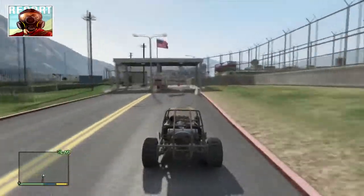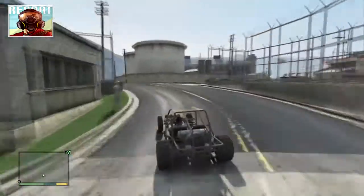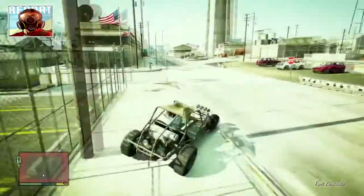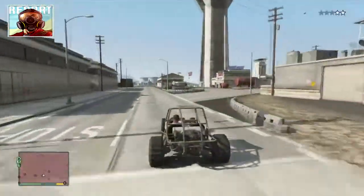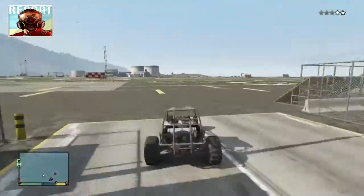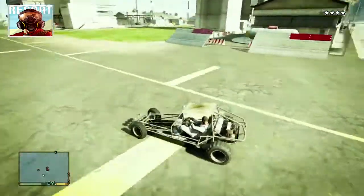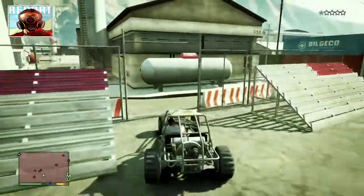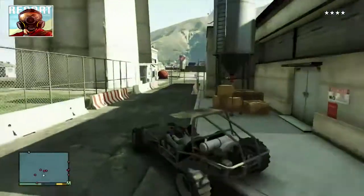If you remember from my first jet video, it's really hard to do this. So once you get into the military base, you want to head exactly where I head. It's easier to do this as Franklin, because you can't make the sharp turn that is necessary for this location — it's fenced off. So right off the bat, you'll want to go inside this little location. Again, it's easier to do this as Franklin, unless you have a slow car.